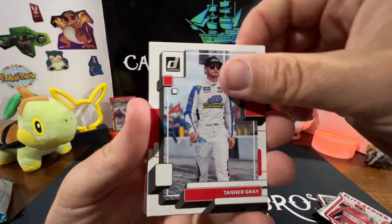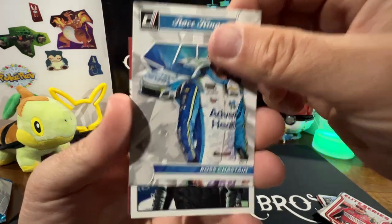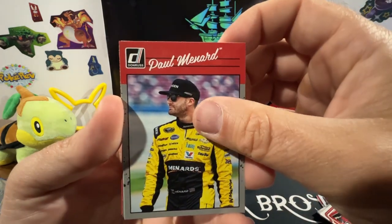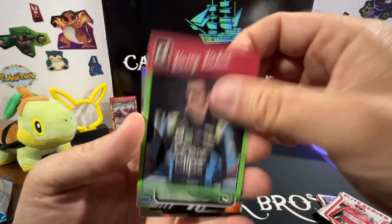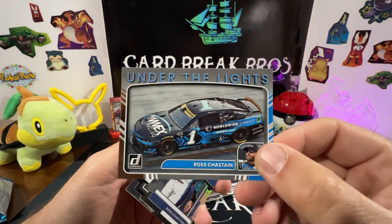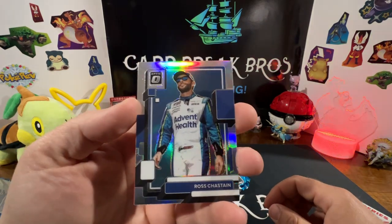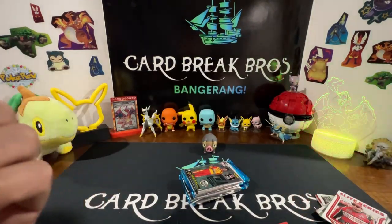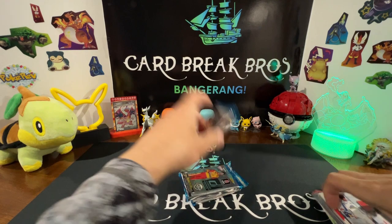Next pack: Tanner Gray, Martin Truex Jr., Justin Haley, Paul Menard, Casey Cane. Another Under the Lights — a non-glossy type card. Ross Chastain again, and another Ross Chastain — he's pretty popular in this pack. That one's a cool looking card. All right, let's keep it going.